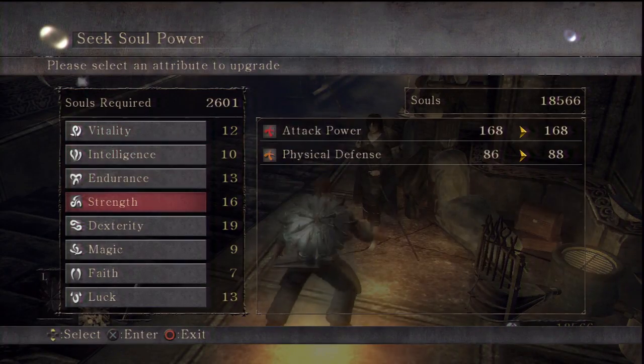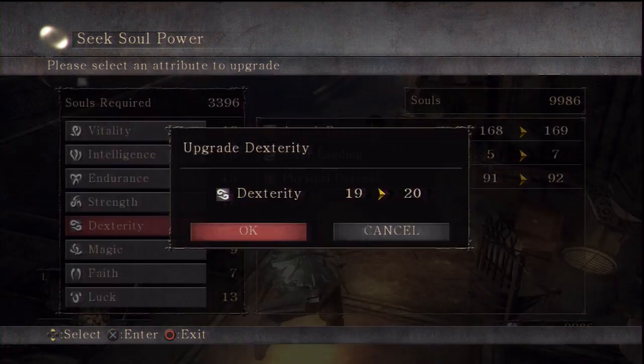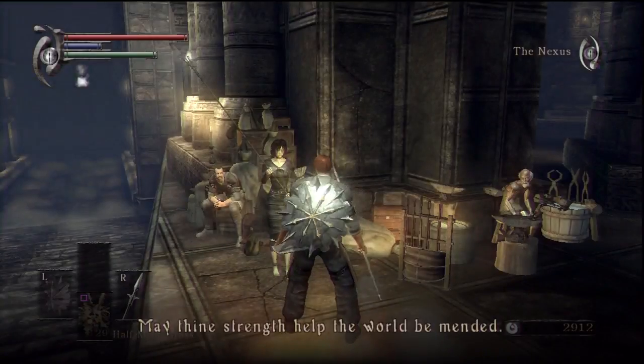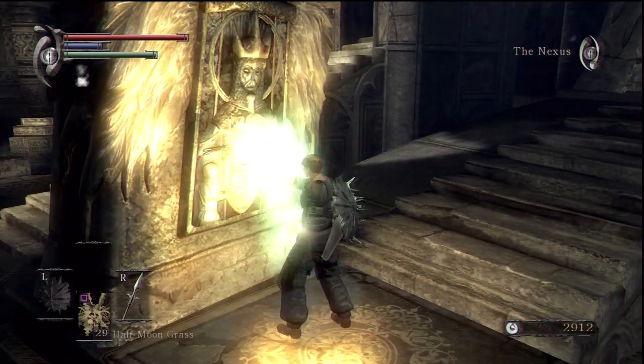I'd like to be able to carry a bit more stuff with me. Let's get one more health and then we'll get... there we go, 21 dexterity, that's not bad. Still got quite a few souls - I'm gonna go into 1-1, which is contradictory to what I was saying earlier.